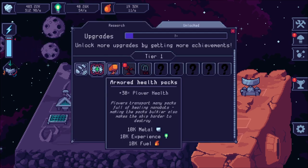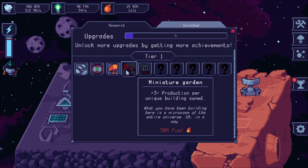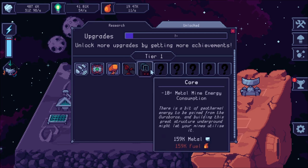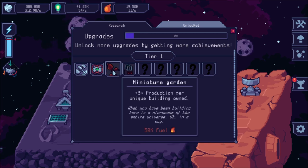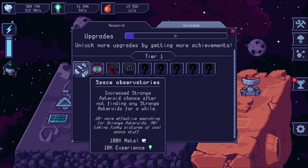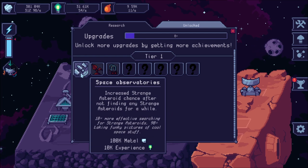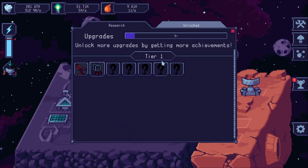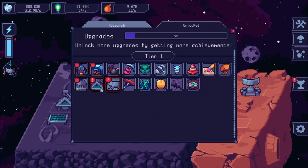When you click on strange asteroids, you get some really cool stuff. For example, armored health packs give plus 30% plover — that's a ship you get. There's also plus 15% wasp damage, and plus 3% production per unique building owned, though I need 50k fuel for that one so I can't afford it. I'll go ahead and do the wasp damage and the armored health packs to keep my ships alive.